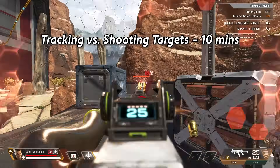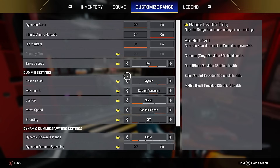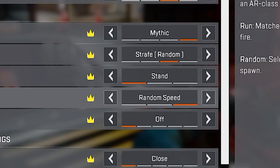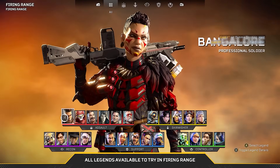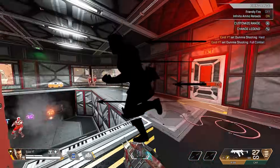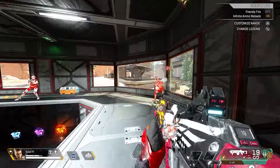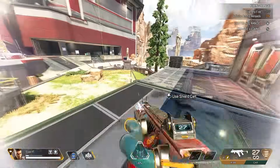Then it's followed by 10 minutes of close range tracking against shooting targets. He has the same loadout, sets the dummy settings to mythic, strafe random, stand, random speed, and then sets the shooting to hard. I noticed he also sometimes switches to Bangalore for this, and I assume it's because of her Double Time passive, which makes her strafe speed even faster. If you track at high speeds, the slower speed tracking would probably be even easier.